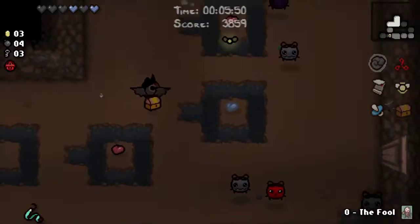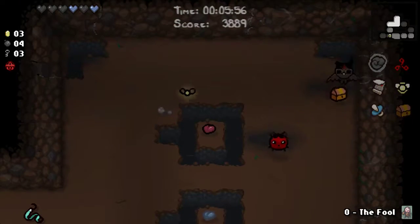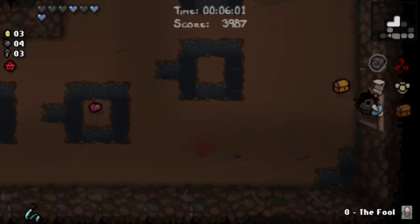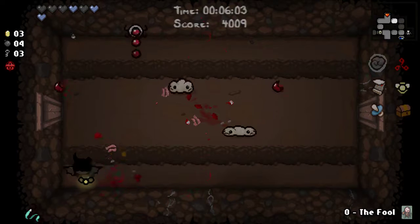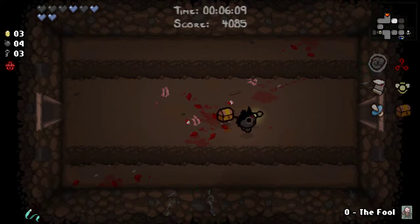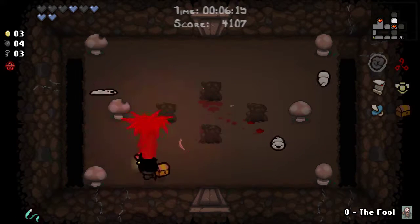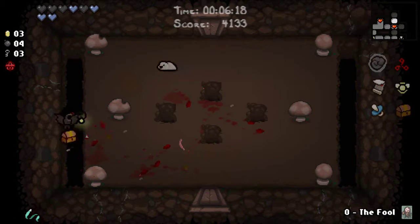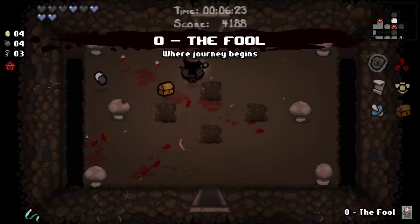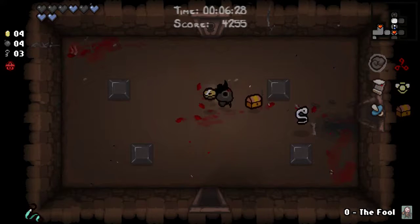Too close — the explosion there. Got that one though. Revenge fly should do the trick for me now. Another Spirit Heart — very nice. Nothing in that chest for me, nothing at all. Another pill — bad pill. Keep my Full Card going, still haven't used that yet. Didn't really come across the Curse Room that I want to use it on.